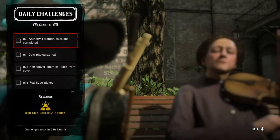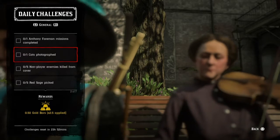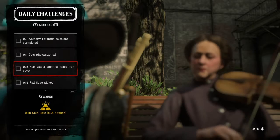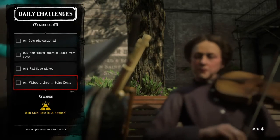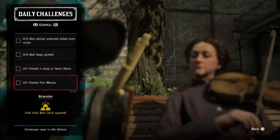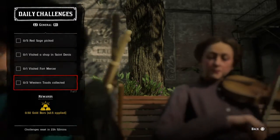For the list of daily challenges today we have: complete one Anthony Foreman mission, photograph one cat, kill five non-player enemies from cover, pick five red sage, visit a shop in St. Denis — which is where I am right now — visit Fort Mercer, and collect two western toads.